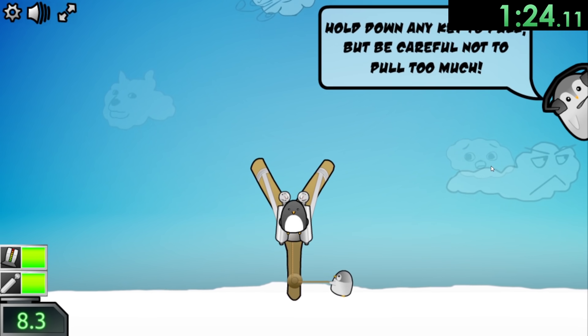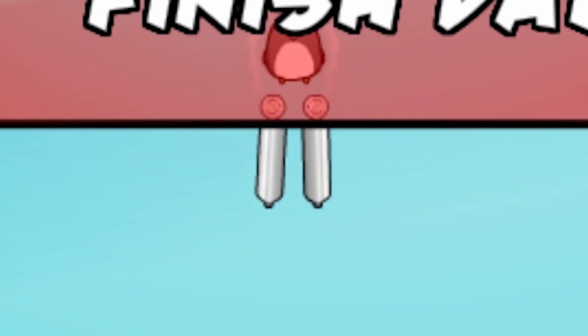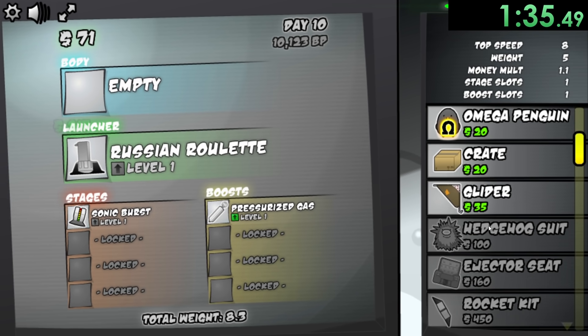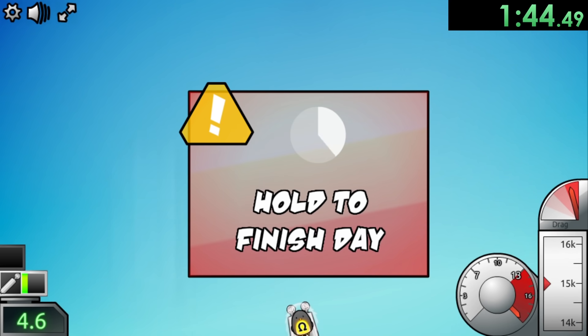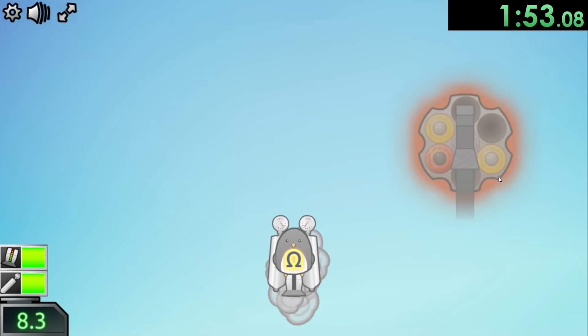The Sonic Burst is really nice — it's a Sonic Burst, you can probably already guess what it does. That's going to help us go a lot faster. And then with that, we're also going to switch our launcher and make it the Russian Roulette. With this, sometimes you will get a good launch and sometimes you will get a bad launch. It's pretty much just luck which one happens, so we're going to spin it. We got a bad launch, so it's barely going to help us at all.